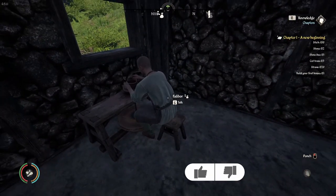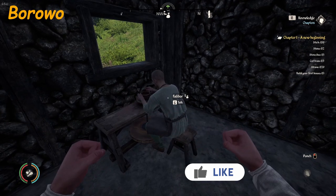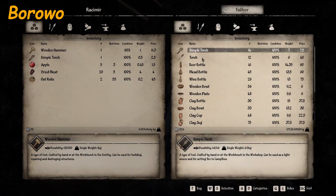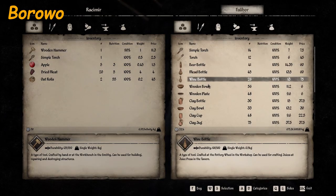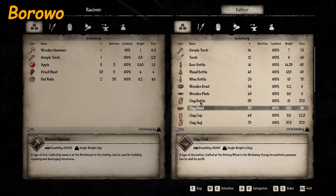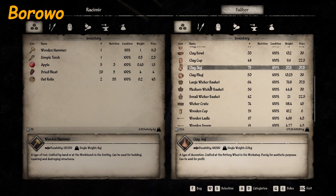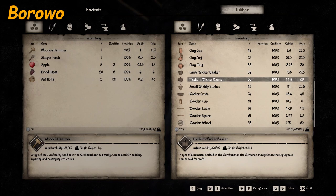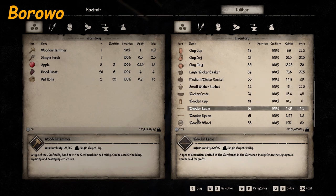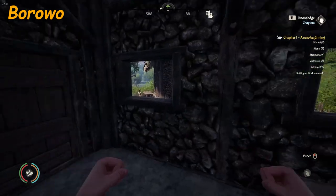Here we are in Borowoo, and we're going to talk to Filibor. Show me your wares. So he sells: simple torch, torch, beer bottle, mead bottle, wine bottle, wooden bowl, wooden plate, clay bowl, clay, clay bottle, clay cup, clay jug, clay mug, large wicker basket, medium wicker basket, small wicker basket, wicker crate, wooden cup, wooden ladle, wooden spoon, and wooden wheel. He makes a lot of the clay and wooden items.